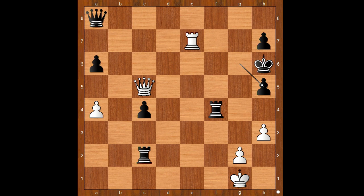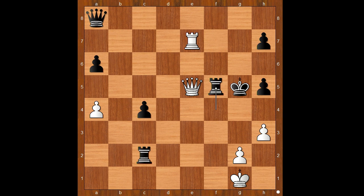Pawn takes rook. White played a move and black resigned — the move is queen to d6, check. Garcia resigned. One line goes like this: king to g5, queen to e5, check, rook to f5, queen to g3, check, king to f6 — white to move, mate in one. Queen to g7, check, mate. Wow, what a beautiful finish! What do you think of this game?